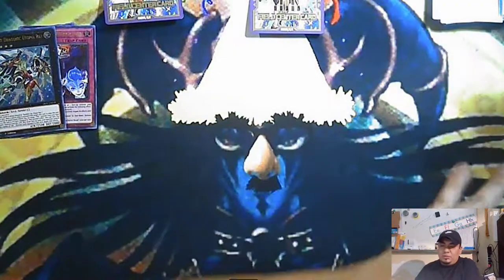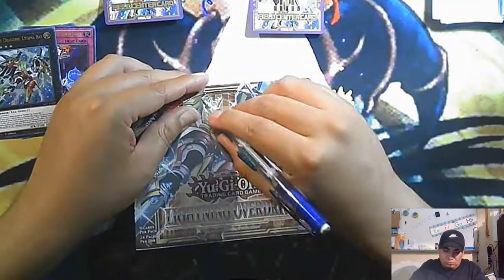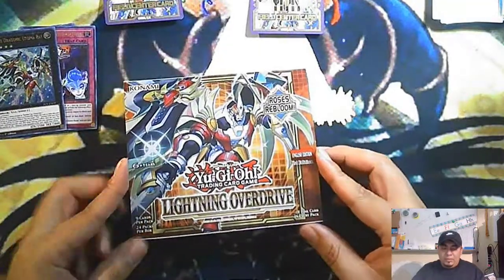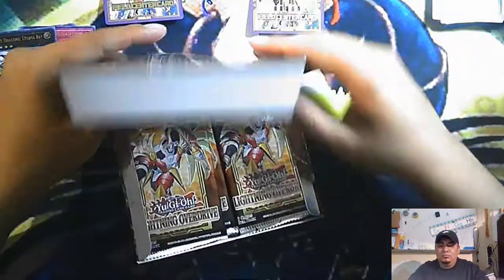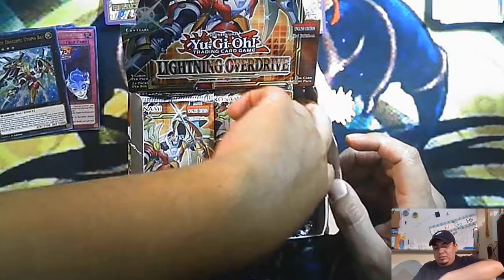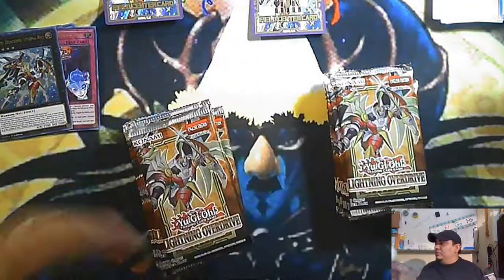All right, let's put these to the side and open up the booster box. I'm excited. There it goes — so they open it through there. Lightning Vortex! It comes with some rose cards too, so I do have a rose deck. Let's open some packs and hope for a starlight. I usually cut the box lid and put it next to the binder for this set.